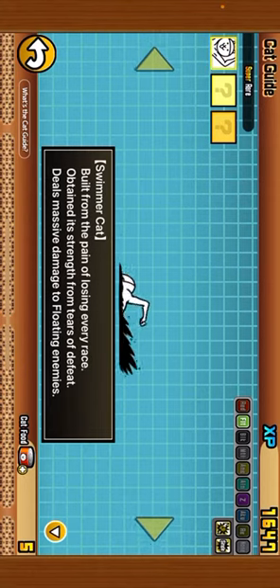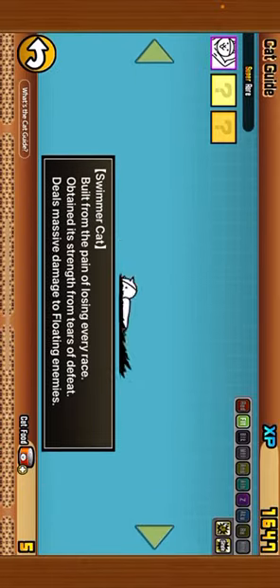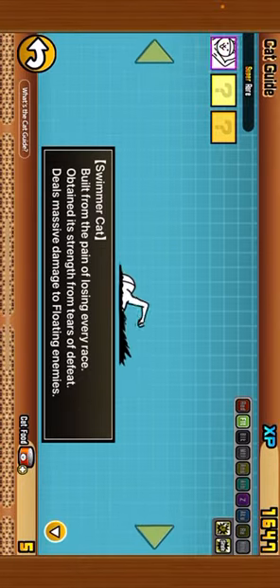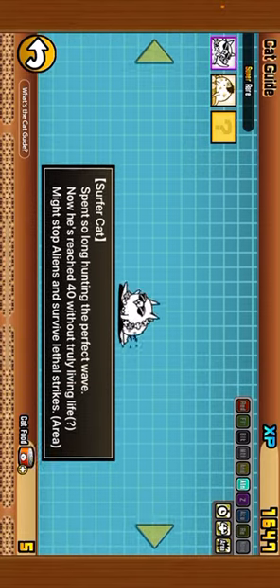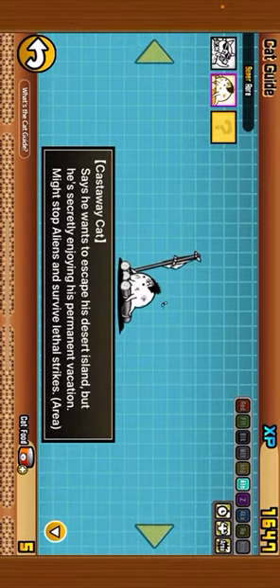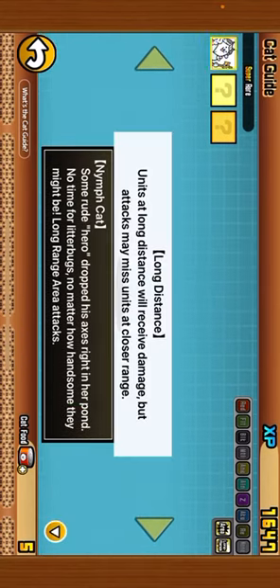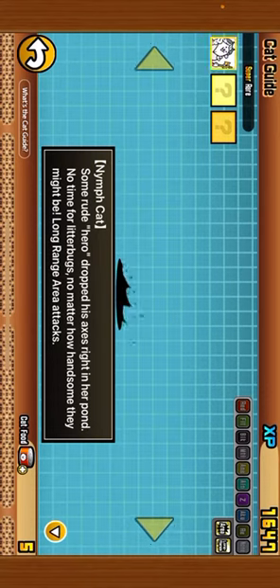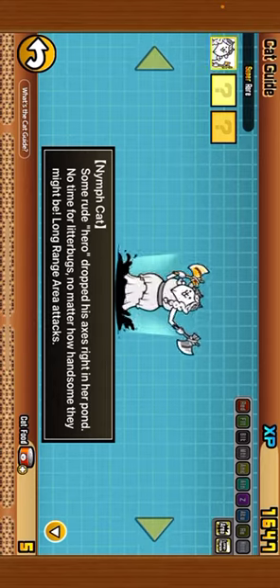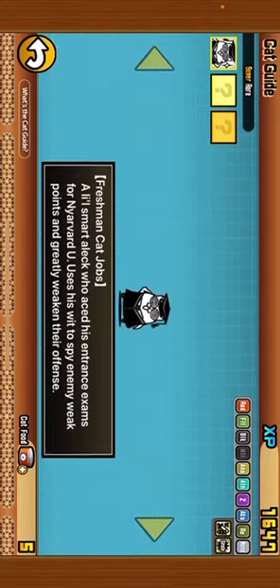Swimmer Cat — from cat capsules. I'm actually trying to evolve this guy right now, not true form him, but evolve him to level 10. Juliet Cat — I've put like three levels into her. I use this guy a lot for my alien loadouts. I use her for long range because obviously she's a long range unit, and she could take out some of the meat shields when I'm trying to kill a boss. She probably dies to the boss though.